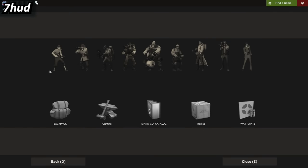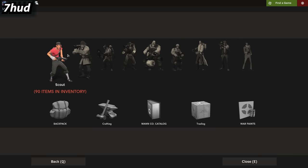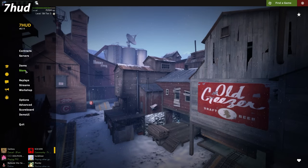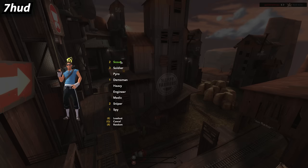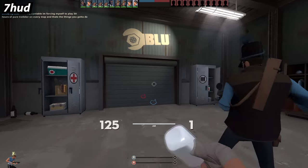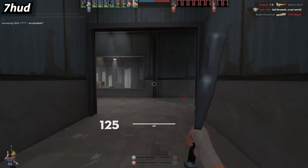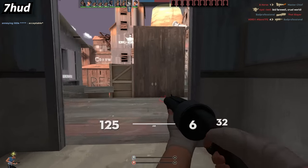7 HUD is a very elegant looking HUD. The main menu has a cold looking wallpaper but the text is a bit too small for my liking. In-game it looks very clean and simple and doesn't get in your way. I don't exactly love this HUD but I think some of you might, which is why I'm keeping it here.